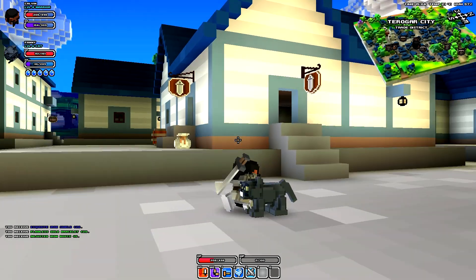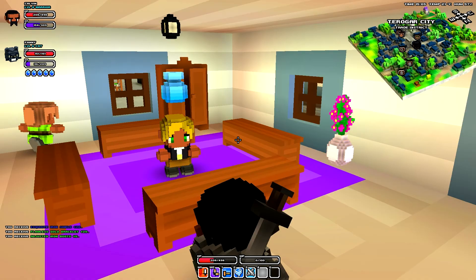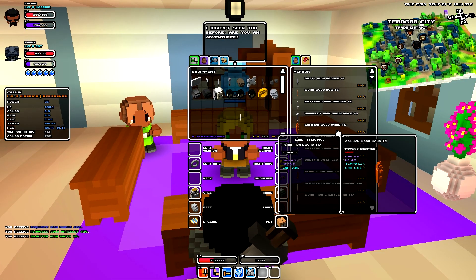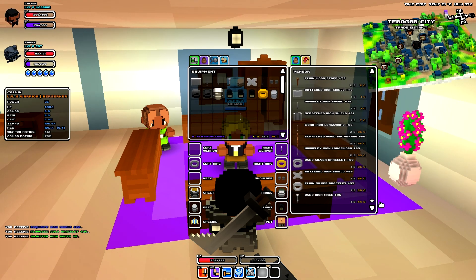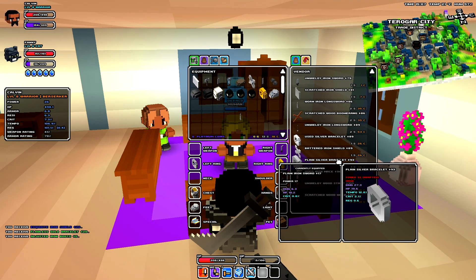Over at the weapon shop, as you can see, it's pretty straightforward — there's a sword on a sign. When you go in, you can buy various different weapons for various different classes. The further down the list you go, the higher the power level and the more they're going to cost.